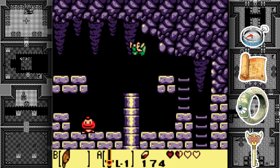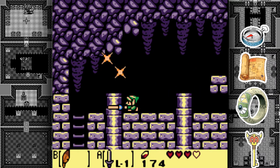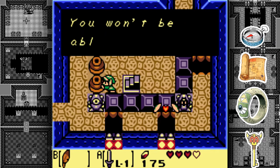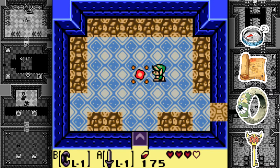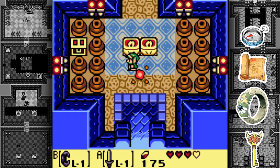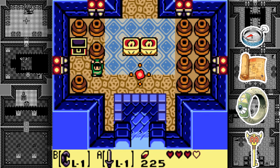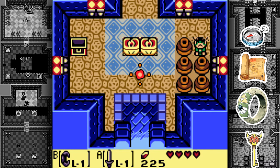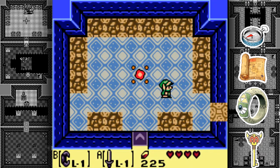Before facing the boss, I want to get more hearts because I do not want to fight the boss with this low health. I take the red portal back to the entrance, which also lets us get a chest with 50 more rupees — now we're at over 200. Let's lift all these pots to see what's underneath. A heart here, another heart — we're at full health. Now let's go back and actually finish this dungeon.